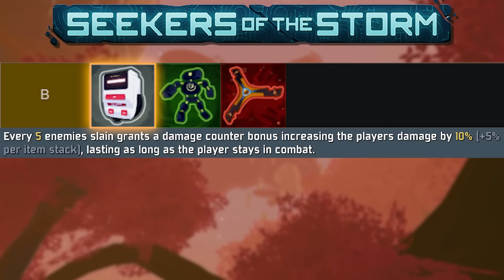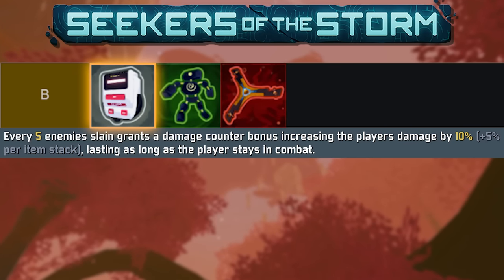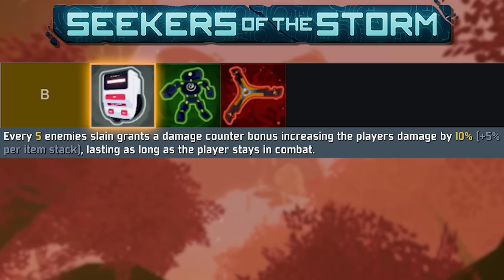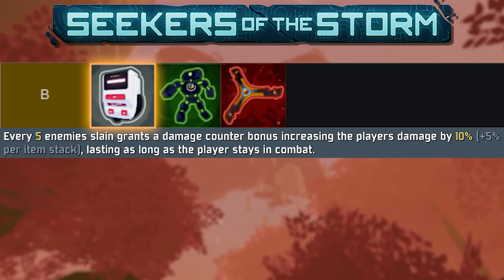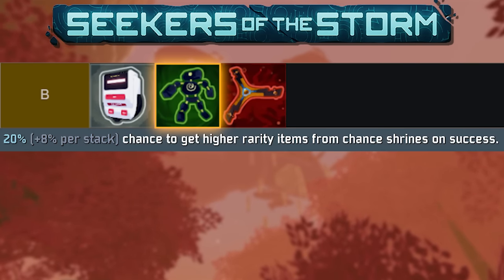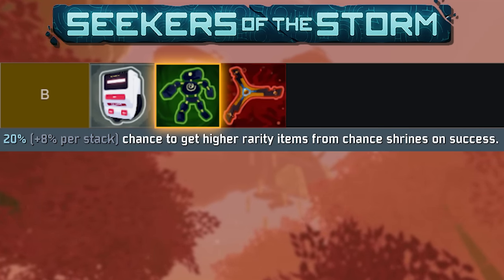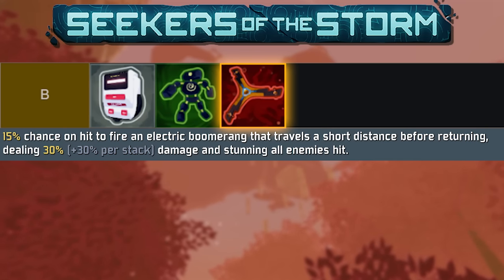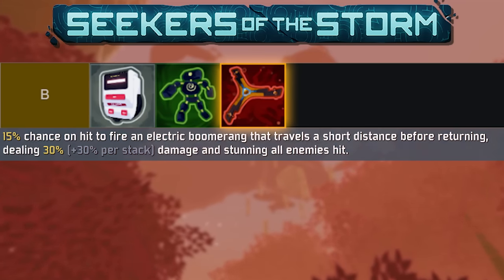B tier has Chronic Expansion, which is okay by itself if you're constantly fighting — insanely good with an FMP build, granting literally infinite damage, but good luck getting a proper FMP build. Chance Doll can turn reds into yellows out of chance shrines, but it's pretty rare. Electric Boomerang is a nice addition of extra damage, a little lackluster but still nice to add to your proc chains.